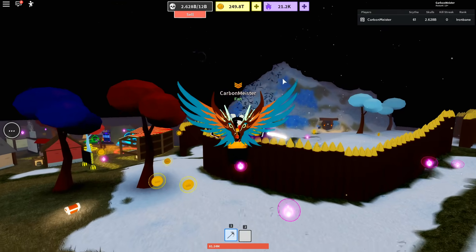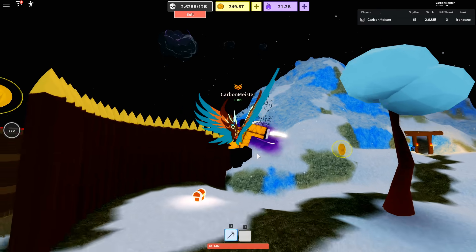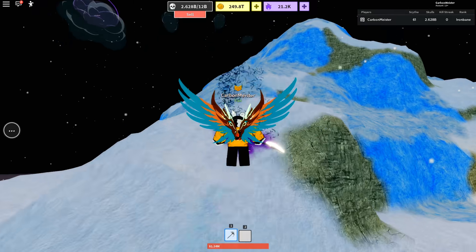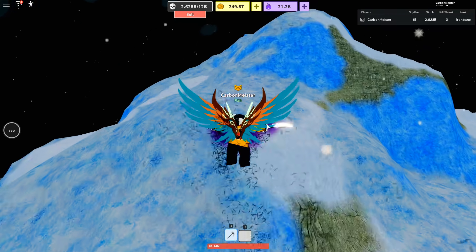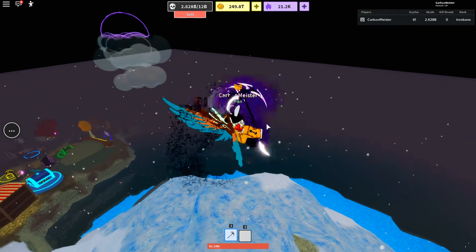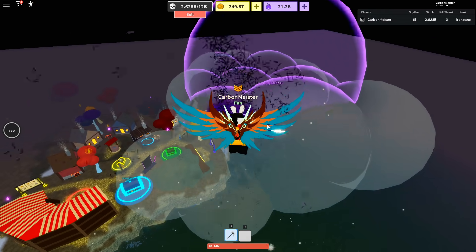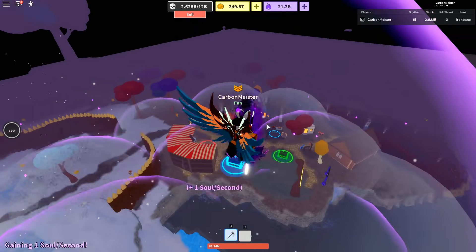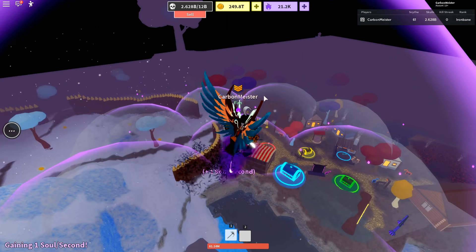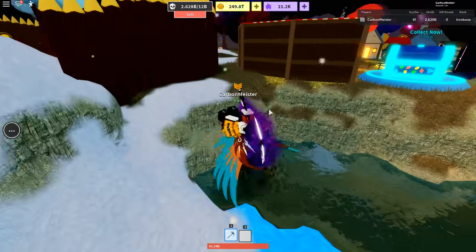If you have a VIP server like I do, standing in that bubble will help you out a lot. If you come to the top of this mountain over here, you'll notice a little cloud with a purple platform. If you head up there, you'll be able to stand on that platform and accumulate one soul every second, which is really useful because it's kind of hard to get souls right now. Right here it says plus one soul per second - so as you stand in here you accumulate them over time.